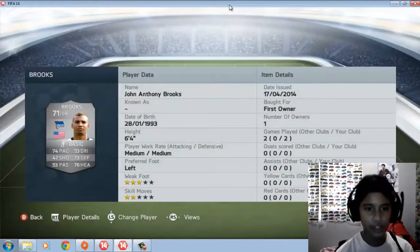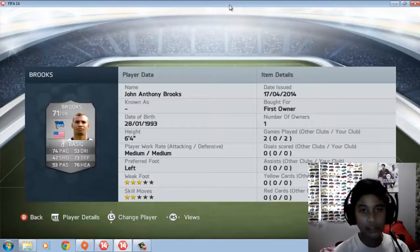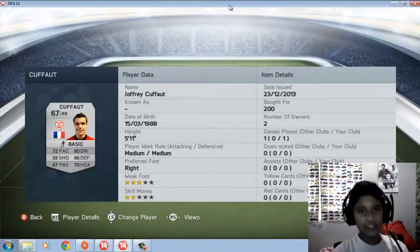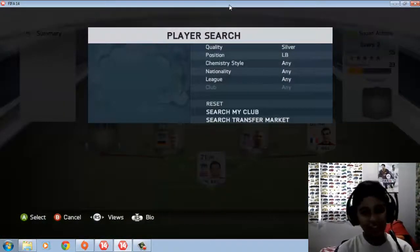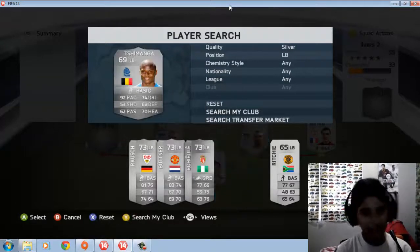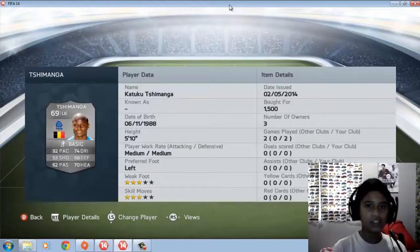The other center back is the American center back John Anthony Brooks — I got him in a pack. He's very good: 74 pace, 73 defending, 76 heading. Right back is this guy — I use him just for chemistry, costs 200 coins. Left back is Shim Manga from the pro league, 92 pace, costs 1000 coins.